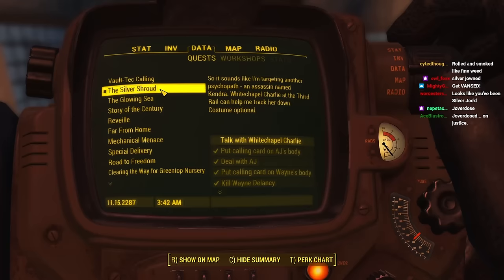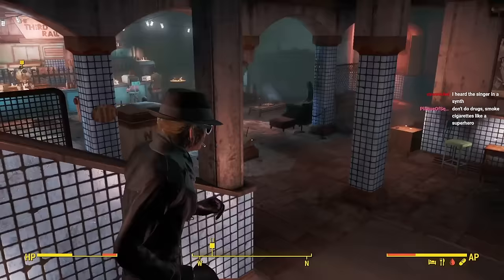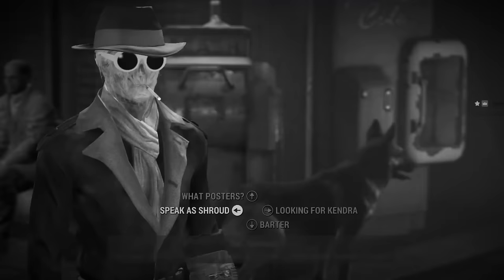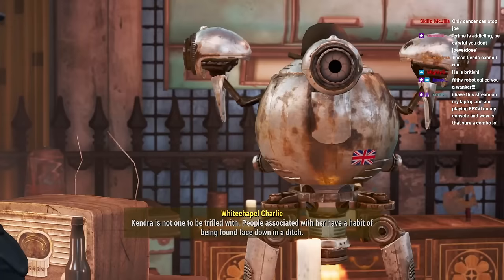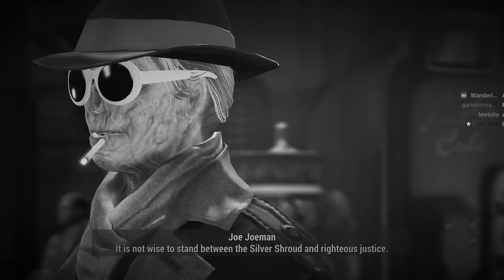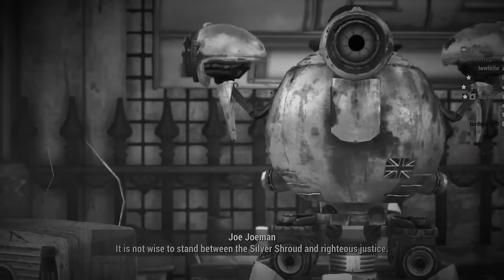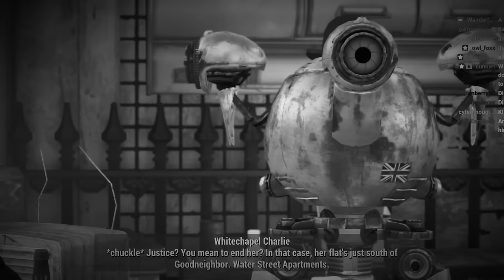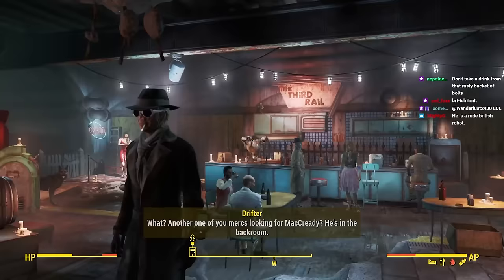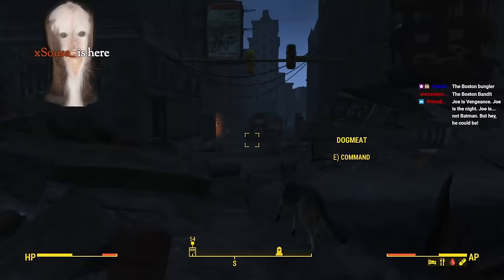After beating or shooting every criminal we could find at a glance, we needed to broaden our search. If you want to find lowlifes, you gotta talk to other lowlifes. Begrudgingly, Joe confronted Whitechapel Charlie to ascertain the location of any of his heinous associates. YOU LOOK UPON THE SILVER SHROUD! Like the filthy sewer rat he is, he was more than ready to snitch on his so-called friend. A flat just south of Goodneighbor. A home invasion of justice — now that's heroic. How many bullets do we have left? 77? That's enough for justice.